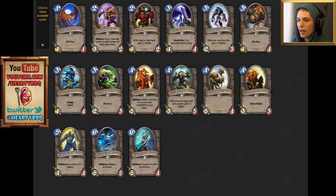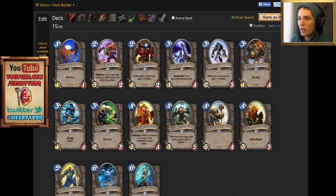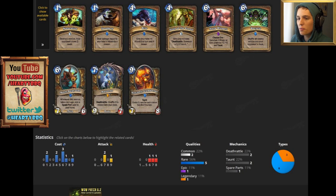Let's have a look at some Commons. Again, quite a few of these are good in Arena but not really in your competitive decks. Things like Dancing Swords — I wouldn't run it if I had the option ever. Let's have a look at some classes, starting with the Druid.